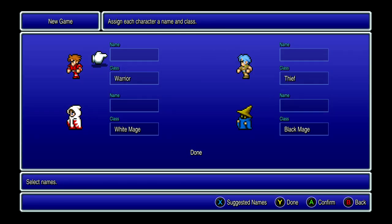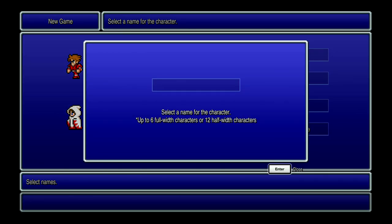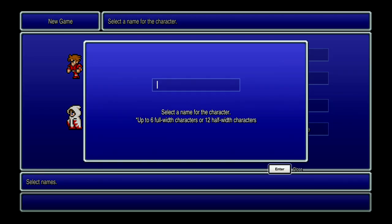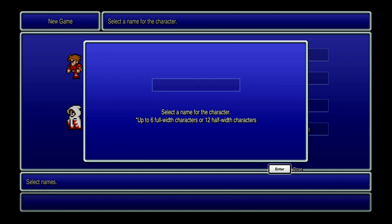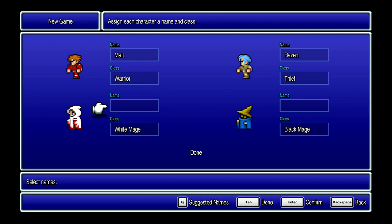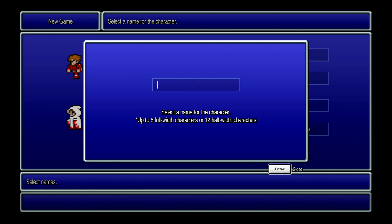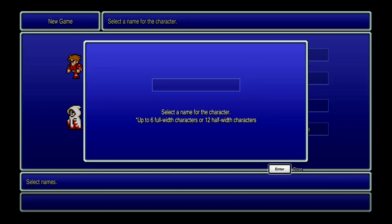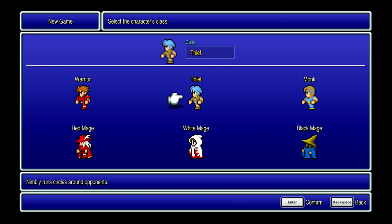So we'll go into a new game and I've got to put all my names in again. I'll just put in the names that I used last time. I always have a character called Raven when I'm playing a game, and a couple of names from Dracula just popped into my head, so that's what these two are called. And we are going to change that one to a monk.